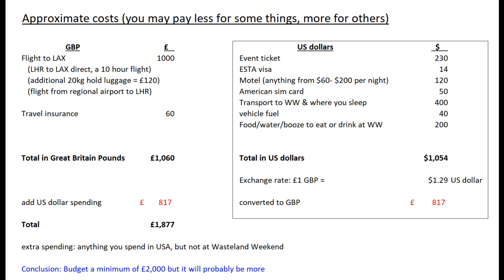For transport to Wasteland Weekend and accommodation: if there are only two of you and you hire a car and buy camping equipment, it's going to cost you about $400 each. On the other hand, if there's a group of six of you hiring an RV, that's probably $2,000 for the RV hire — between six of you that's nearly $400 each. So either way it's going to cost roughly $400 for your ground transport and wherever you sleep at Wasteland Weekend. Add in fuel and food and drink, and when converted to pounds you can see the total building up.